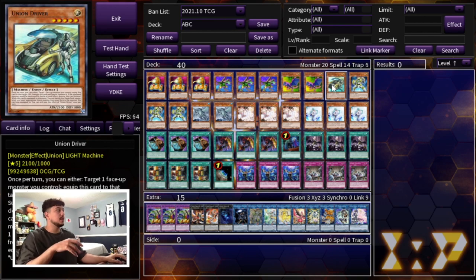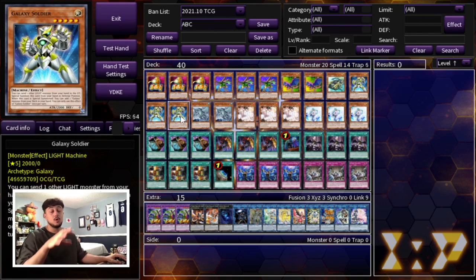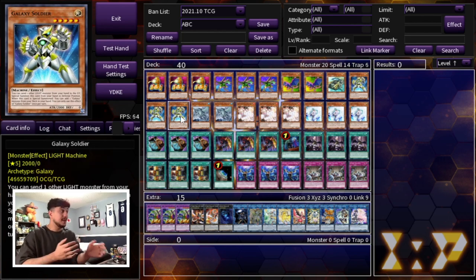We're playing triple Galaxy Soldier. Originally I was playing two Union Driver and two Galaxy Soldier, but I decided to max out on Galaxy Soldier because it's really important in today's format to be able to make something like Infinity after you break your opponent's board. This way you can have your own board and you're not just breaking your opponent's board and ending on nothing. You really want to be able to break your opponent's board, then make your own board and potentially OTK your opponent. Galaxy Soldier gives you that, so that's why I wanted to play three - you really want to draw it as fast as possible.